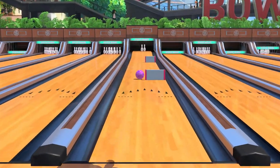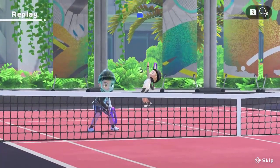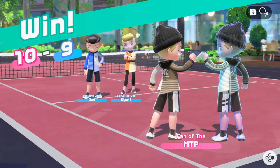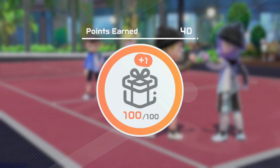Nintendo Switch Sports has a point system used to earn outfits, equipment and accessories that you can use to customise your sportsmates and Miis in the game. You get a certain amount of points for completing a game and then additional ones based on conditions being met within the match. It is likely that these multipliers are what the website was referring to as achievements, which is disappointing to say the least. But how do these points work?